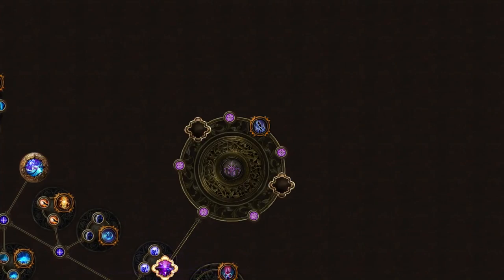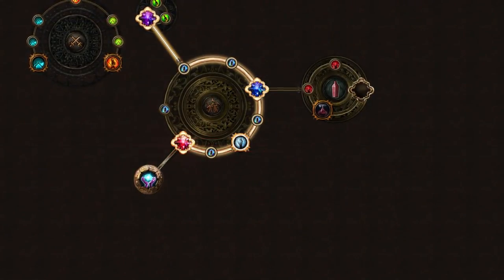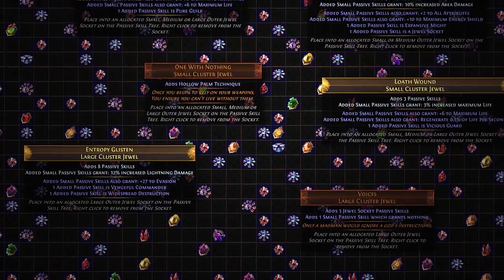In the 3.10 Path of Exile expansion, Delirium, a new build-defining mechanic has been released: Cluster Jewels. In this short video, I will explain how to effectively plan your starter builds around this mechanic, so you're prepared for what is being considered as the largest shake-up in build creation since Ascendancies.